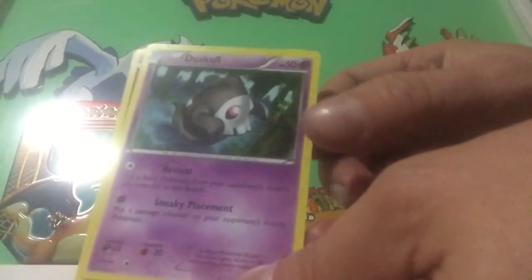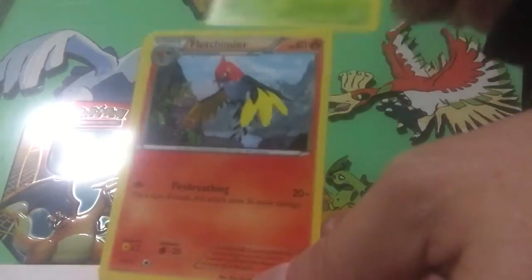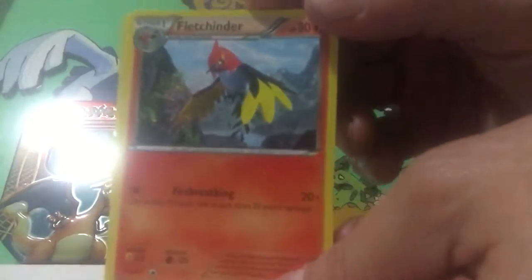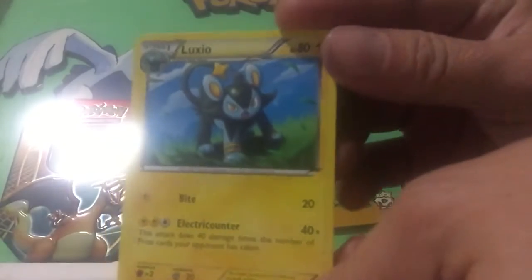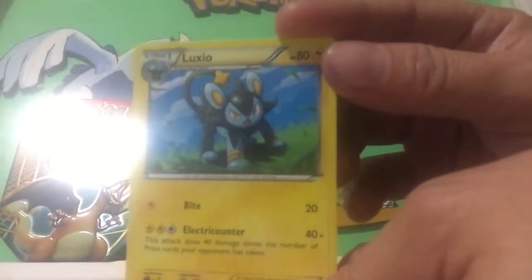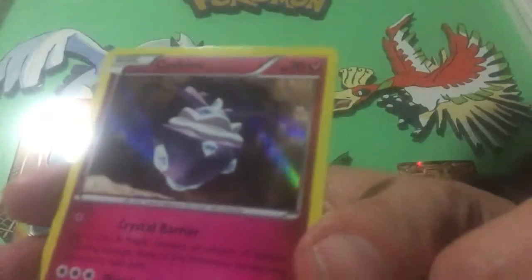Skorupi, Fletchinder, Luxio, Pidgeotto, Sneasel — reverse holo — and we got a holo Carbink.